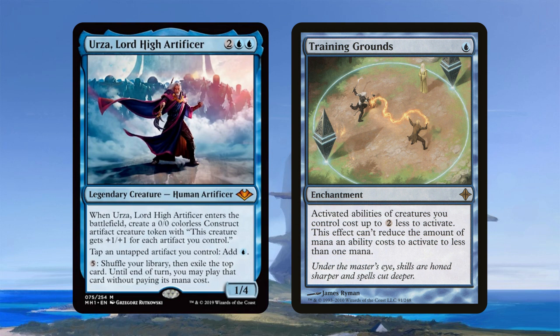Training Grounds reduces activated abilities of your creatures by up to two. So Urza himself becomes three mana to randomize your deck and rip a card off the top for free — that's very scary. Now if you have Paradox Engine out, you pay the three mana, play whatever spell you want for free, Paradox Engine untaps all your non-lands, and you can set up a loop where you rip the entirety of your deck out.